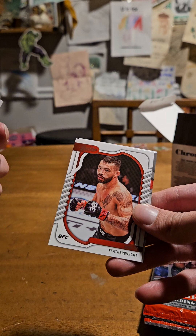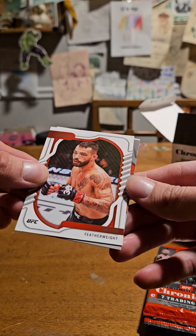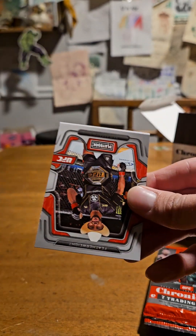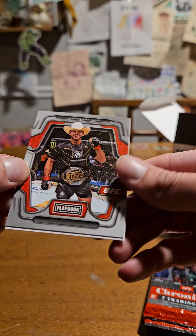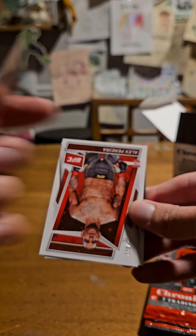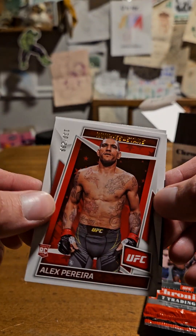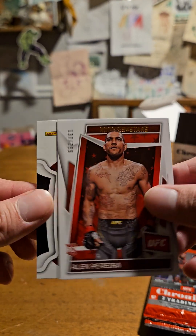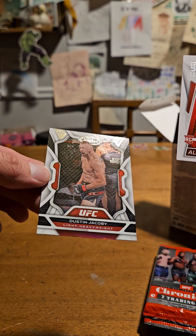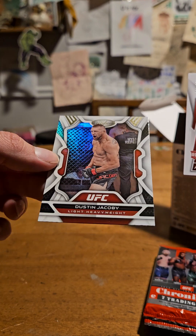Miranda Maverick, Dustin Poirier, got Derek Lewis — I think that's just a base insert. Who is this? Stan Ege, I haven't seen any of these. What is this? Yeah, Yair Rodriguez. And I did get an Alex Pereira numbered rookie card — that's pretty cool!